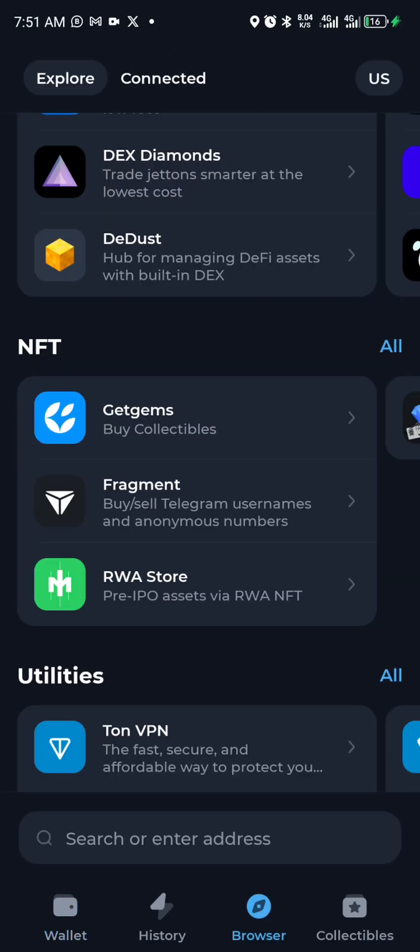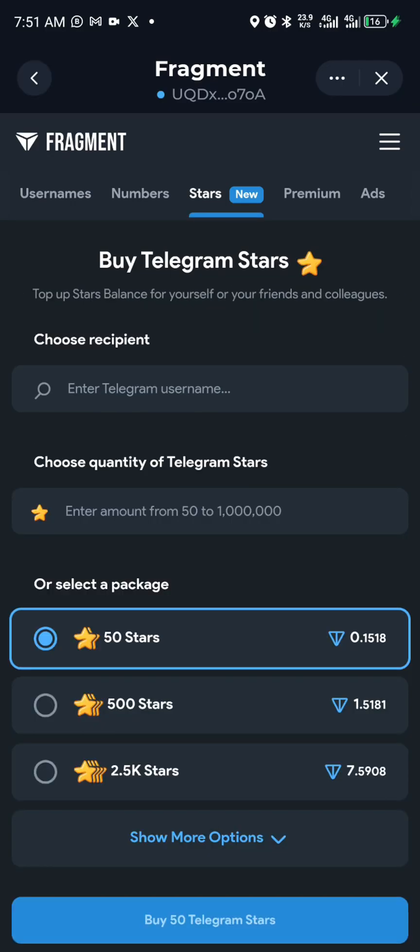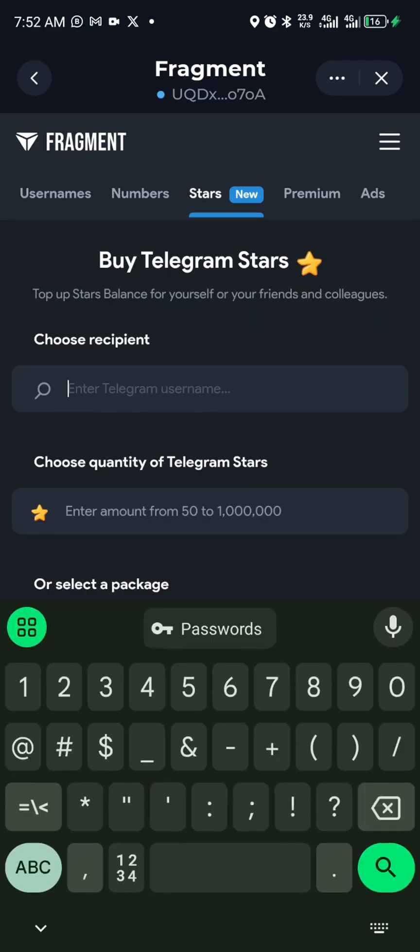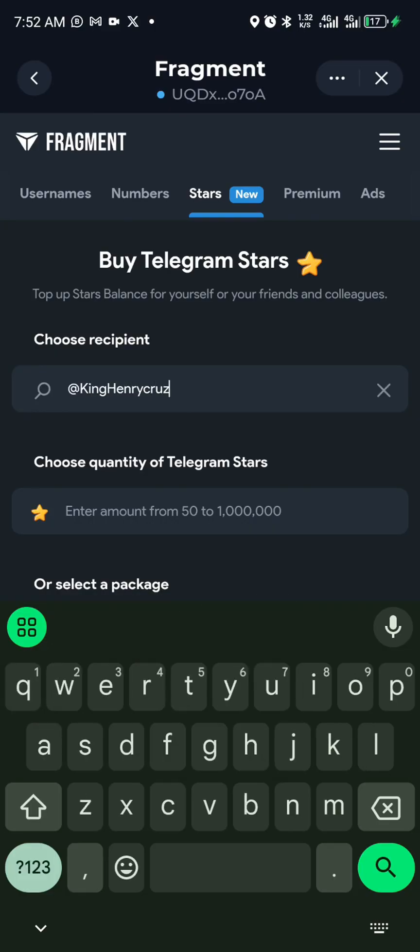We want to go to our browser and go to Fragments — this is simply how Fragments works. First, you type the username of the account you're sending the TON to.